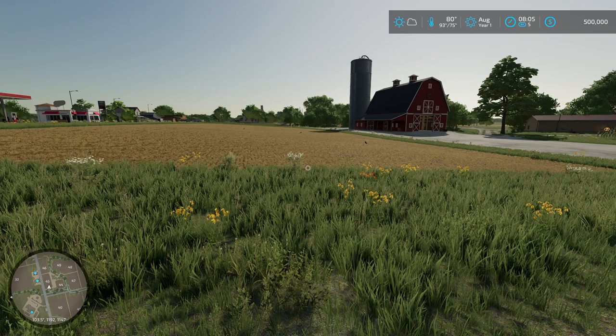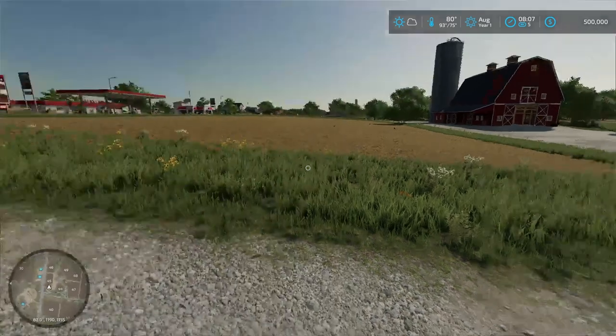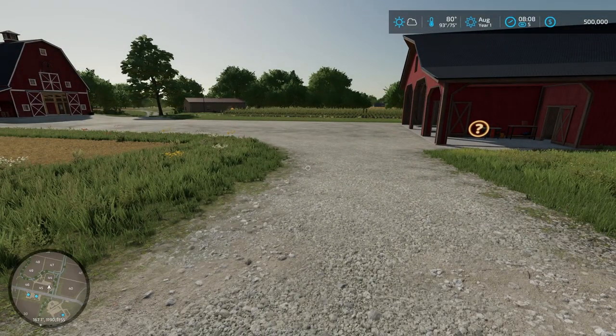I'm pretty fresh to Farming Sim 22 — done a few saves, but nothing too crazy, nothing too long term. My general strategy is gonna be to do some early contracts, try to find some deals on tractors and pieces of land. Once I get some land of my own, I'll probably be focusing on silage and other passive kind of earners, like chickens and greenhouses, stuff like that.